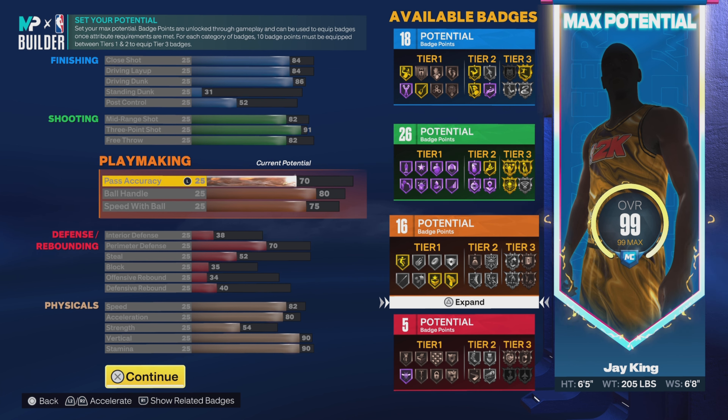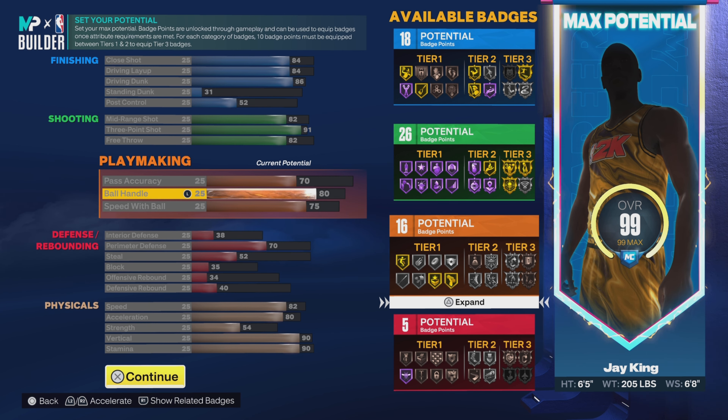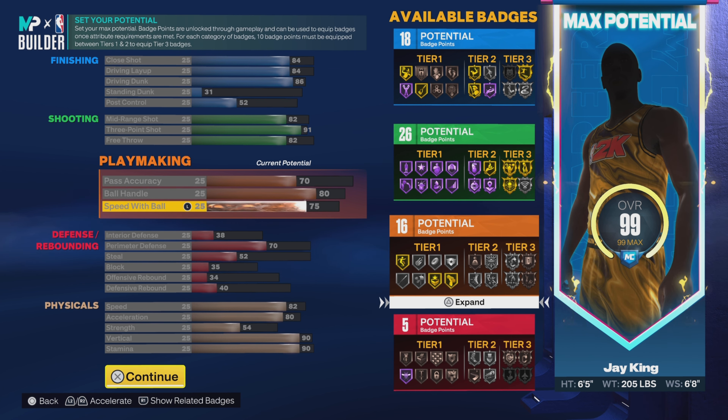Going down to playmaking — you can get pass accuracy up to 82, but I had to sacrifice something, so I went 70 on the pass accuracy. 80 on the ball handle — I tried to go 85 at first, but something has to be sacrificed. And 75 on the speed with ball.